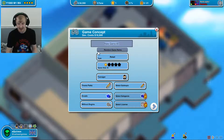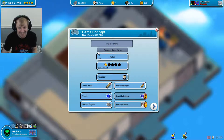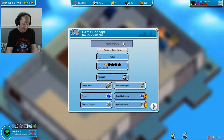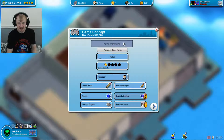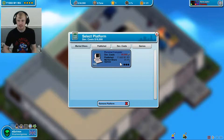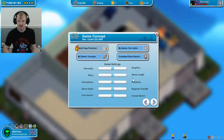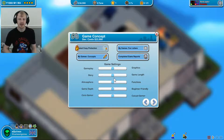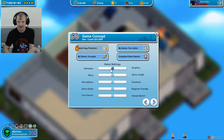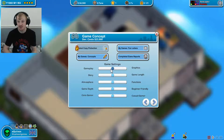Let's go with theme parks. Theme Park Simulator - that's about as creative as I can get. I like simulators. That's our first game. Platform: personal computer. It costs $5,000 to publish on that. This is where it gets complicated - choosing all of the game settings and how much priority you put into everything.